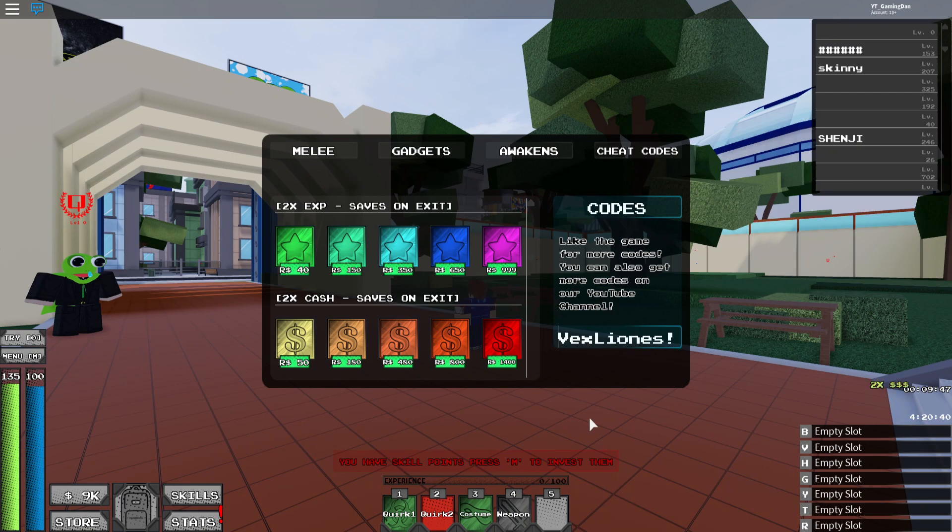Please subscribe — that'd be awesome. 96% of you guys have not subscribed, so if that's you, make sure to subscribe because you're missing out on all the new codes and Robux giveaways. Anyway, the first code is 'VEX LINES' with an exclamation mark at the end.